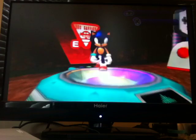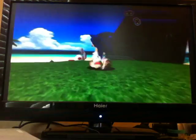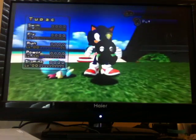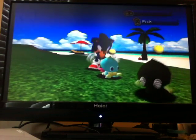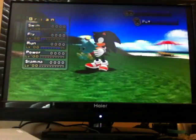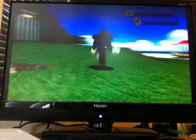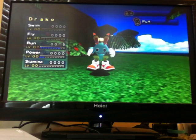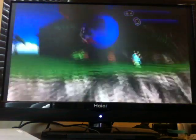Now let's go to the Egg Carrier. This is what the Egg Carrier stage looks like. Look what I call this Chao right here — Tupac, after the rapper from the 90s. I just wanted to call him that, not being racist or anything because it's a black Chao. Then you've got Brian — just a random Chao name — and this one with bunny ears, I call him Drake. I don't even know why.